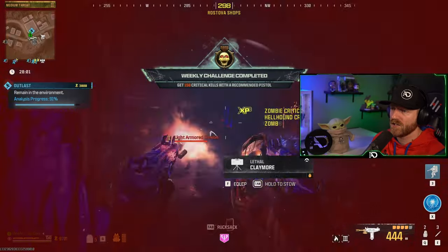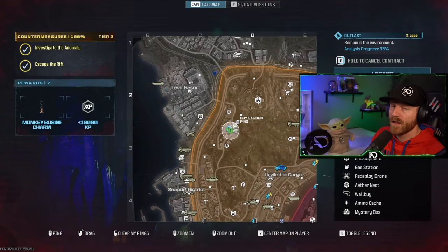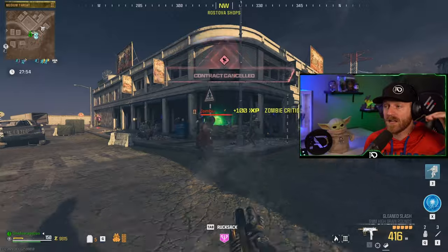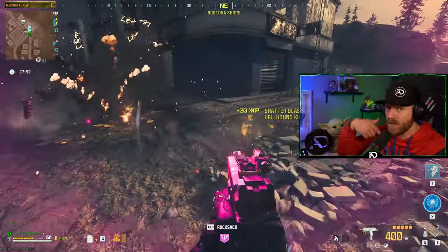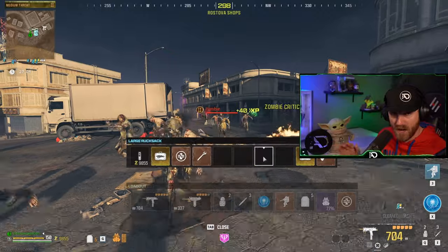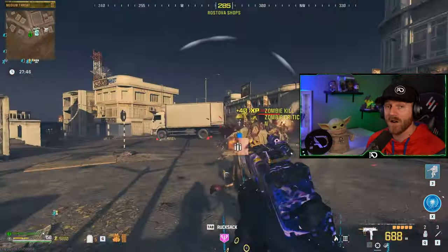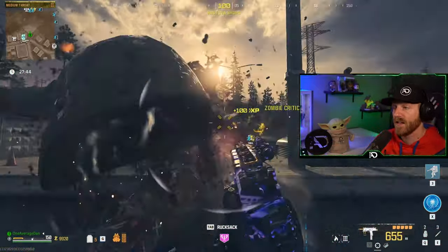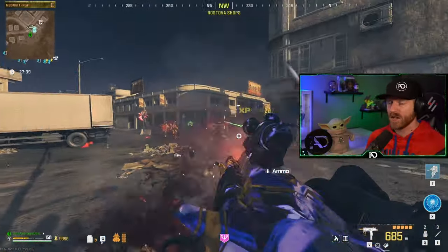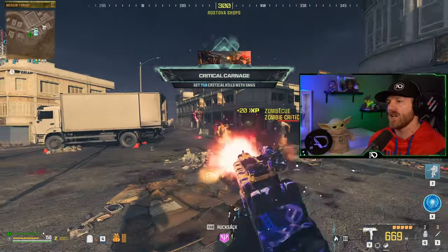Right here we finish up our 150 critical kills with the recommended pistol. Then make sure to cancel that contract when it's above 90%, because this will keep all those zombies spawning from the contract but it'll never actually complete the contract. Therefore you can farm the rest of the kills very quickly. This will get you through the SMG challenge, a lot of the hellhounds, and a lot of those five rapid kills 20 times.